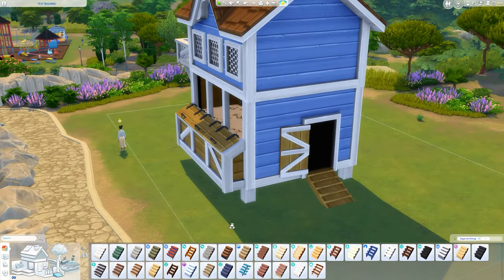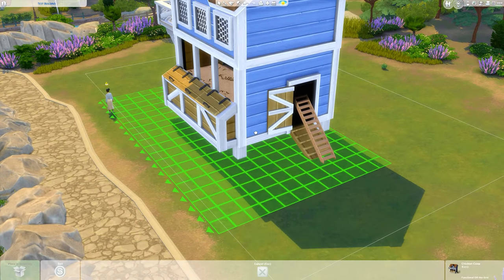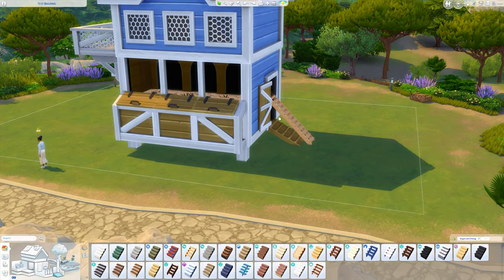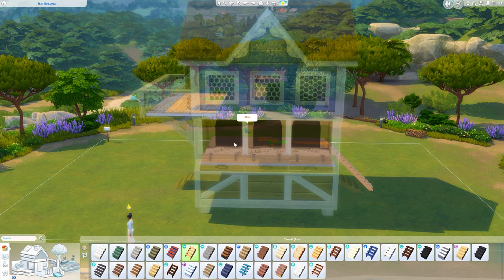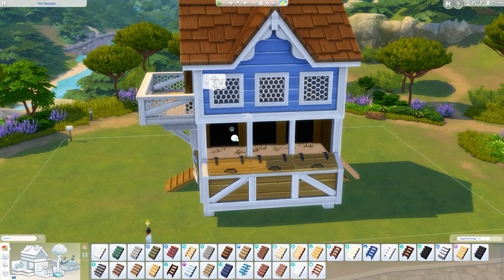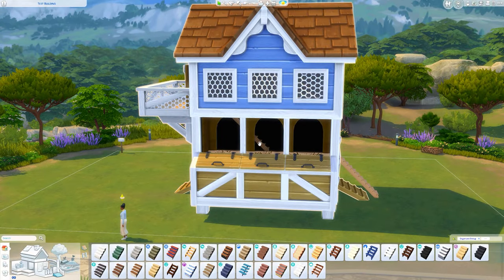Grab some stairs — any stairs will do. I try to get some that sort of match the color, so some wooden ones that are maybe a light brown color. You might have to move things to make sure you're clicking in the right place, but looks like I've got it in the right place going up there. I'm sort of trying to follow where this is. I'm going to copy those stairs and do the same thing inside — place them just there. I moved the stairs a little bit because I wanted them further forward to make sure they look like they're coming through this door when they come up.